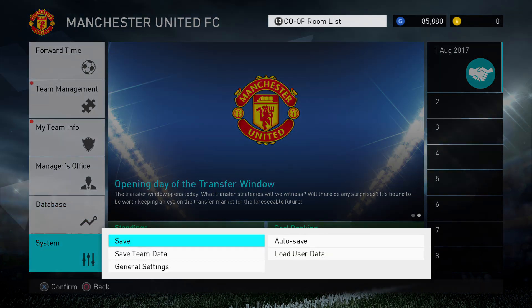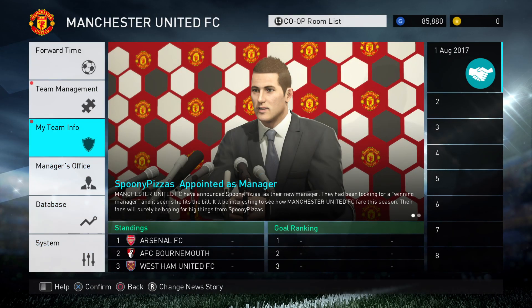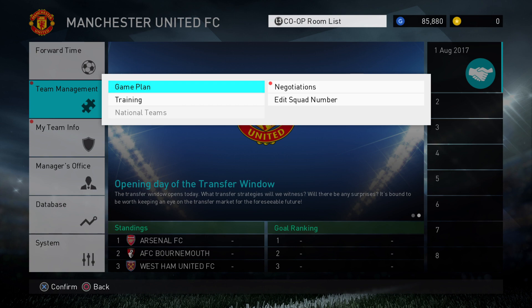So the first thing you need to do is come down to system, go to autosave and enable your autosave. I ran out of time, I'd started the league, done all the things I'm about to show you, made some transfers, played a few games. The next day I logged in and there was no save. So that's the first thing you need to do.